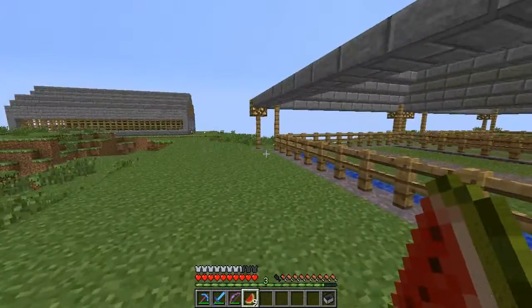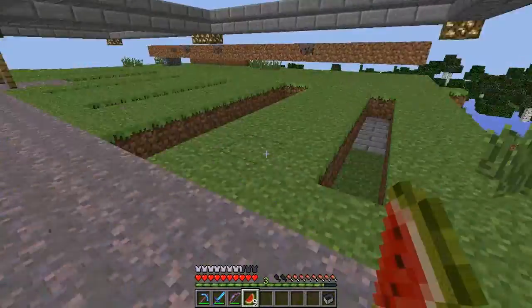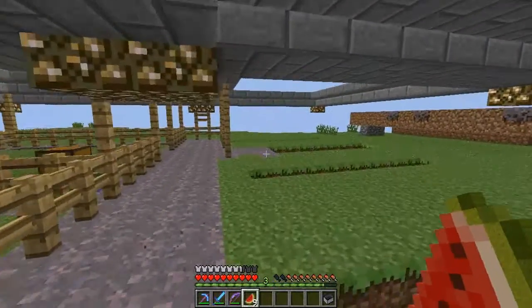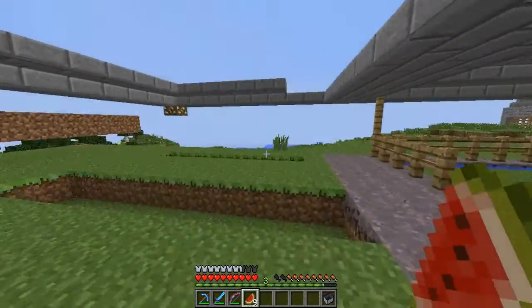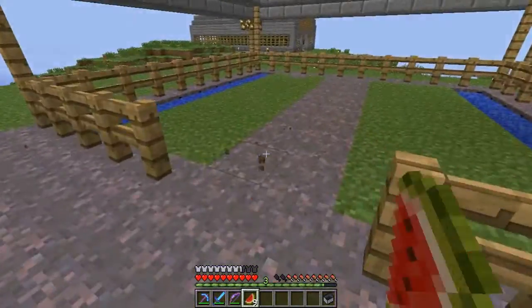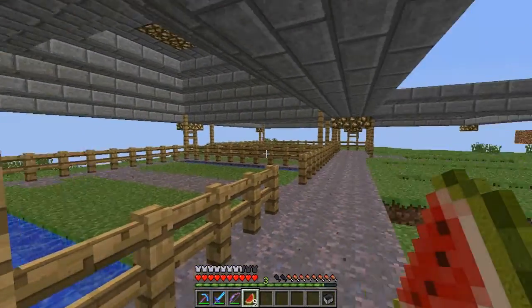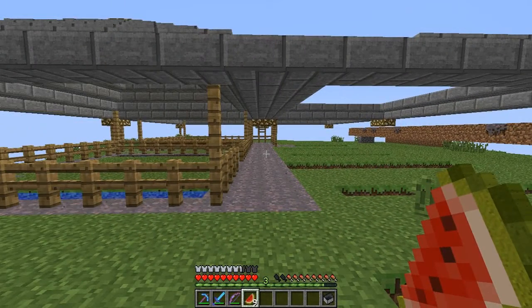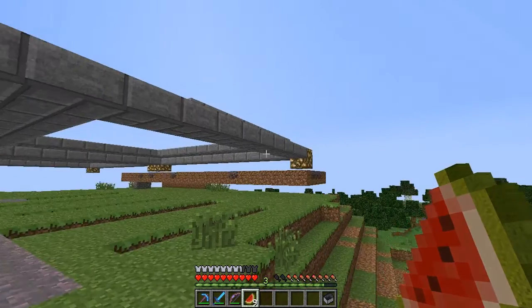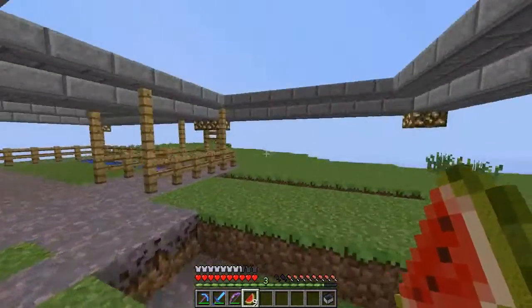Basically this is going to be the farm - a little community farm for the village that I'm going to be building. We're going to have potatoes, carrots, melons, pumpkins and wheat. For those of you who don't know much about the potatoes and the carrots, it's basically a new vegetable that has been added to the game. I'm not going to go into too much detail about it - I don't want to ruin it for you guys who don't want to know. If you do want to find out more just search it on Google or the Minecraft Wiki.